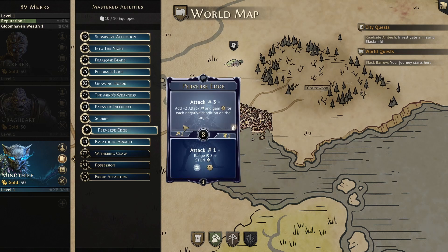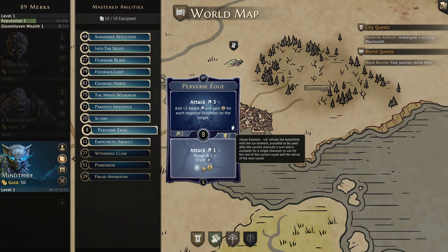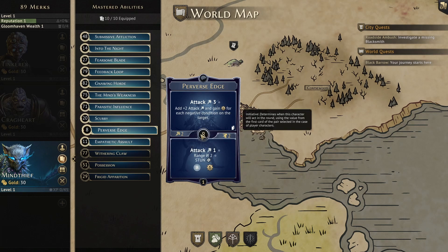Next up we have Perverse Edge. This is essentially a buffed version of Submissive Affliction, giving us an attack 3 but adding plus 2 attack and 1 XP for each negative condition on the target, though it's also a loss ability. We could get an attack 7, 9, or even higher out of this when combined with our damage augment, but we'll probably want to save this one for its bottom ability. The bottom is an attack 1, range 2, stun, activate frost, and gain 1 XP — and is not a loss. A ranged stun is very useful, and we also get to activate ice which can be used to stun on the next turn. Essentially we can stun lock an enemy for a couple of turns or more if we use a stamina potion to get this card back. Note that our augments only apply to melee attacks. The initiative is great at 8, allowing us to get the stun off before enemies take their turn.